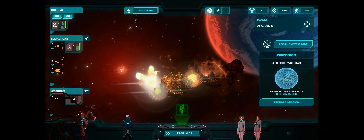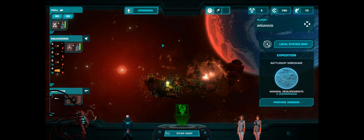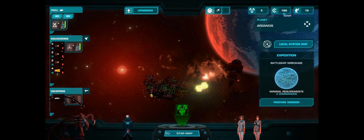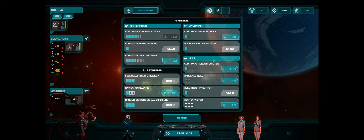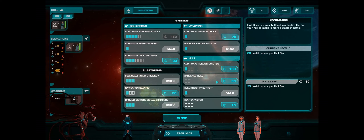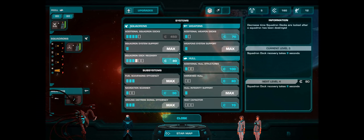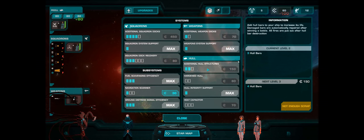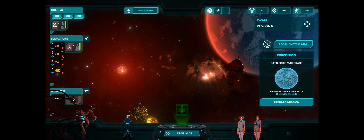We should hold onto this scrap. We could use another hull structure or more hit points. I think we will spend 100 of it right now and take an additional hull structure. Then let's prepare for the ground mission.